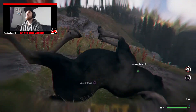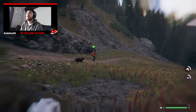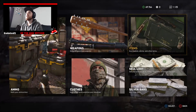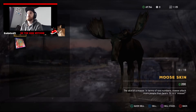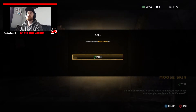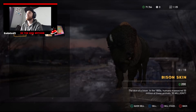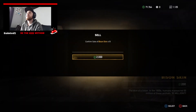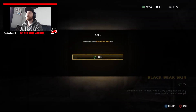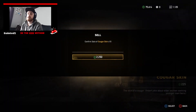Go down to the shop, sell loot, and you can sell all of them in one go since we've got 10 out of 10. Press square to sell the stack. For the moose skins you get 2,000. For the bison skins, press square again — you get 2,000. For the black bear skins you get 1,850, and then for the cougar skins you get 2,250.